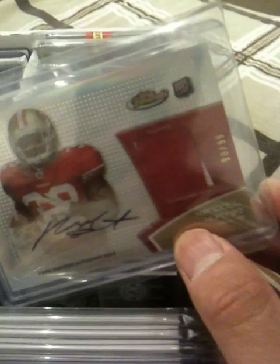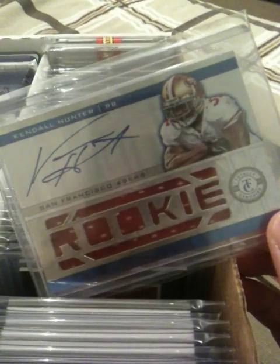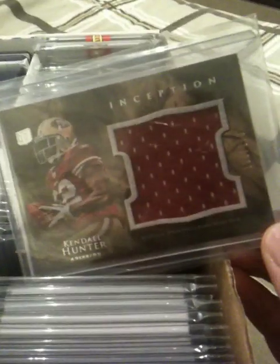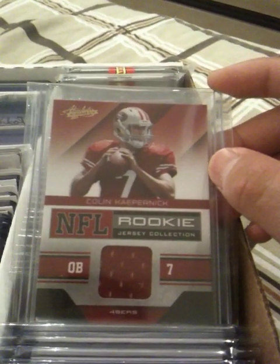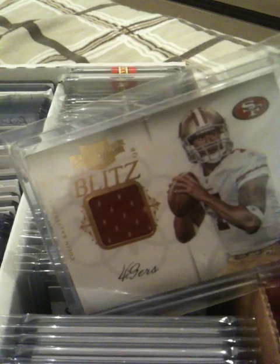Here's a Kendall Hunter two-color patch rookie autograph out of 99, from SiouxRocks90. And here's a Kendall Hunter on-card jumbo jersey out of 499, from SiouxRocks90. And then there's another Kendall Hunter jumbo jersey — 158 out of 158 — and this is from my girlfriend. It's a Nate Davis rookie jersey from I360Beast, out of 299. I got this in a hobby box break from Chris.